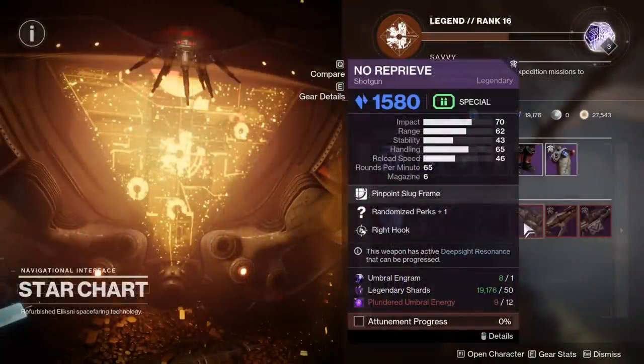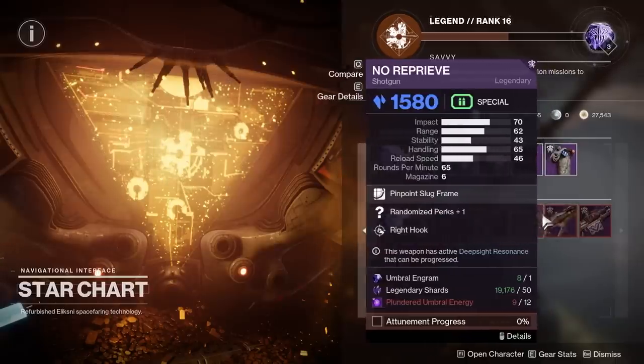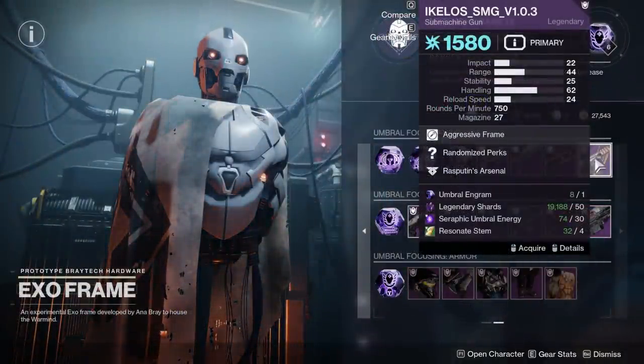I'll give a quick recap of the patterns I suggest getting for PvE. Season 16: Thoughtless and Explosive Personality. Season 17: Calus Mini-Tool, Without Remorse, and Hollow Denial. Season 18: Tarnished Metal, No Reprieve, and Sailspy. Season 19: Ikelos SMG, Fire and Forget, and Retrofit Escapade.